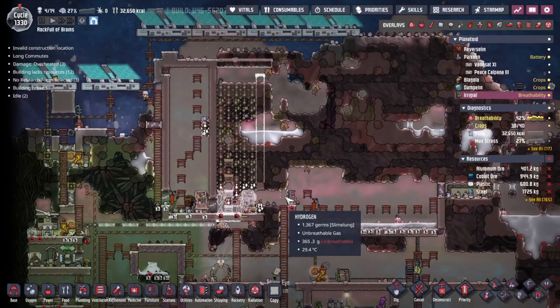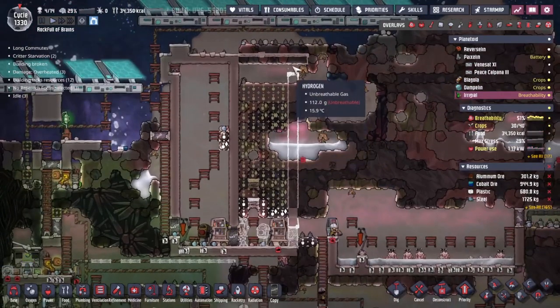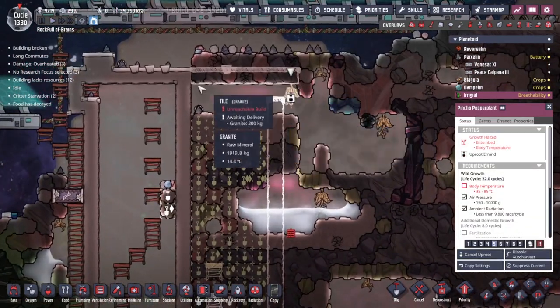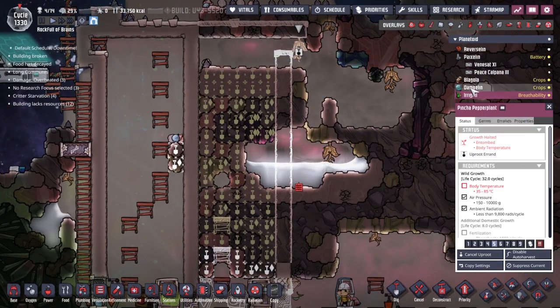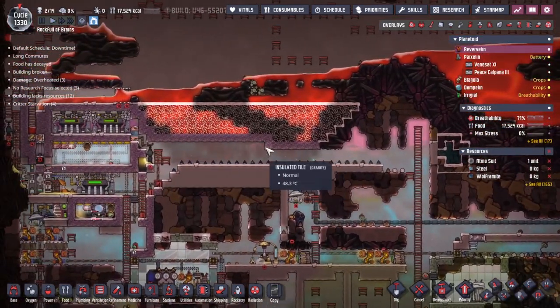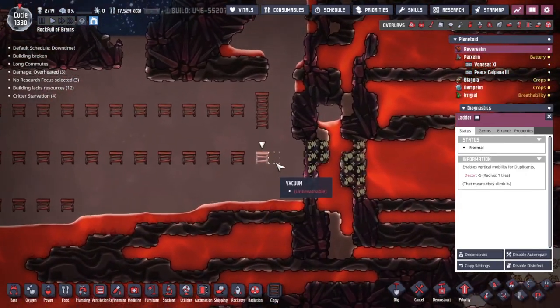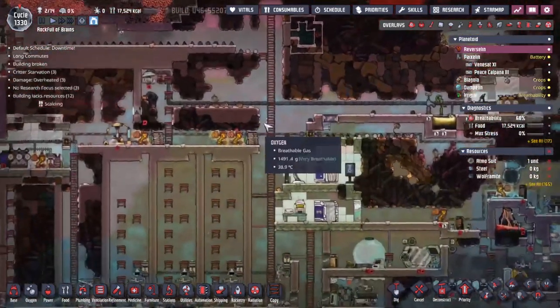While they're building this, we're going to remove this section and bring this wall down to make the 96-tile room. Over on Reverseline we're slowly getting to the point where we can start taking out more and more layers. Unfortunately we're going to have to wait till morning because nighttime just kicked in.